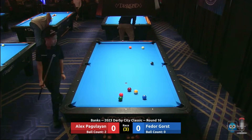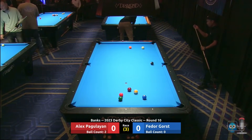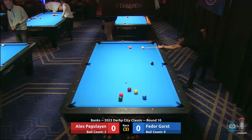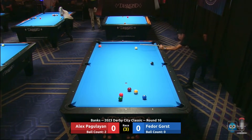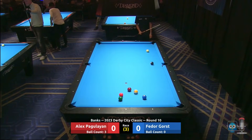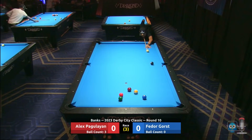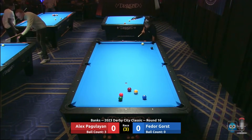Nice punch stroke, stun the cue ball about three inches forward, laying perfect on the five. Now he can draw back for the eight straight back in the top right. Paggy Lion does have a loss; Gorst has zero losses. Paggy Lion playing for two, he's got a decision — he can draw the cue ball back in case he hits it short or long, giving himself a built-in safety. The eight should clear but he didn't over-hit it — he hit it short.